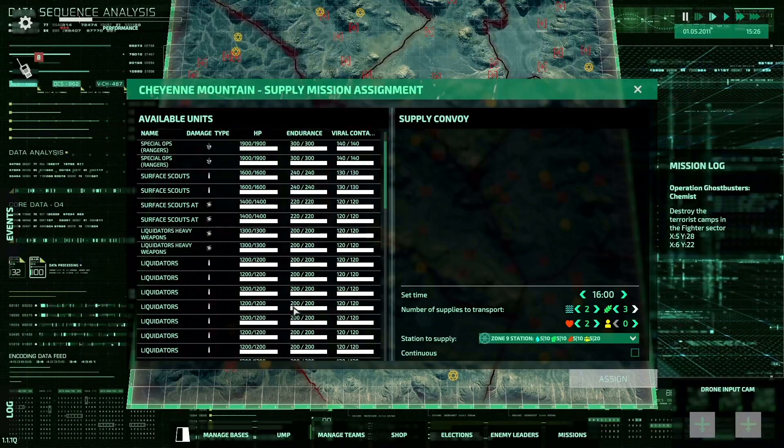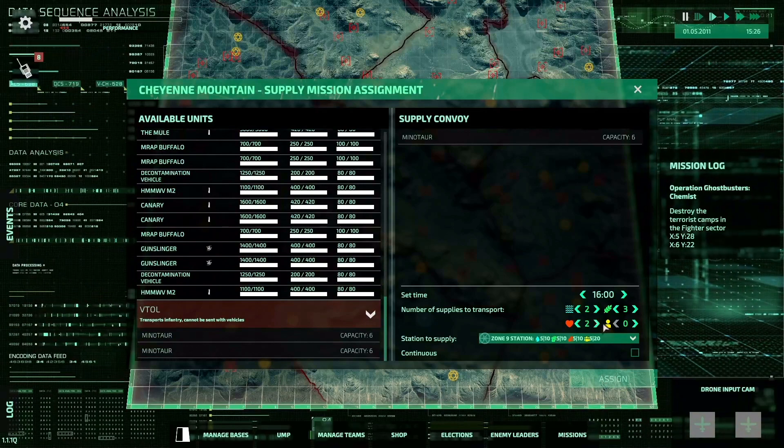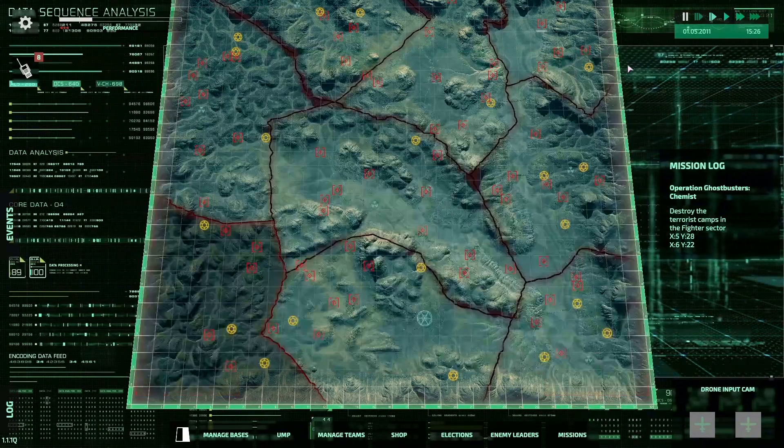Pay attention to the time at which transport will start. The continuous option will repeat the selected airlift or convoy at a specified time each day. Now just wait for the specified time and transport will start.